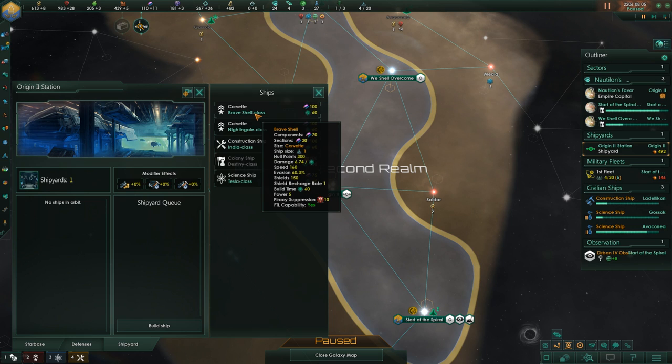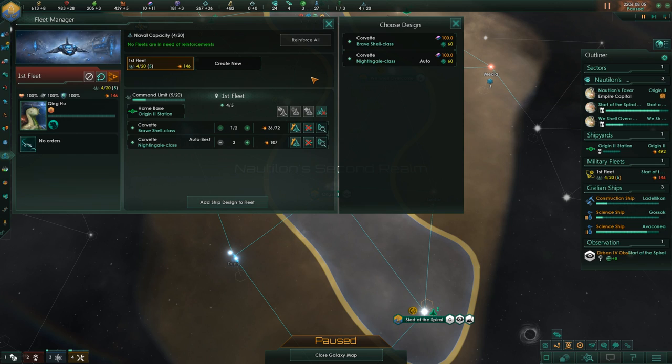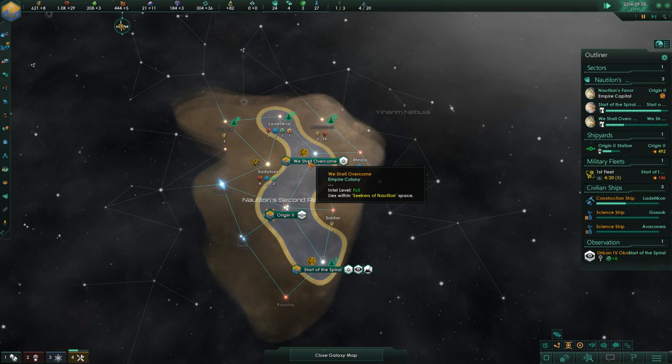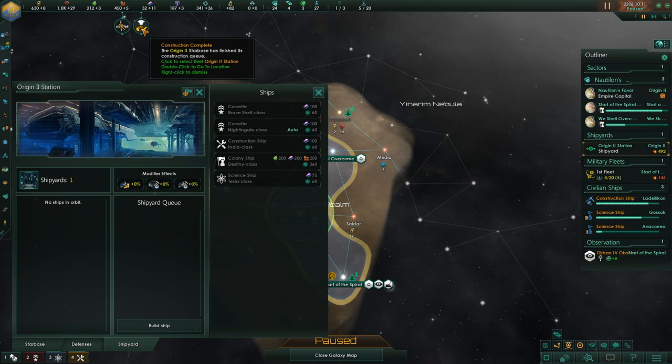Now would probably be the time for a Brave Shell class ship. We're forming a shape — that looks a little bit like a snail! It doesn't look like a footprint. We need some kind of spiral here. Starting from Antony would be a good start, and then maybe this way — is that a kind of spiral?